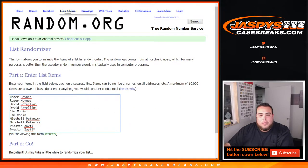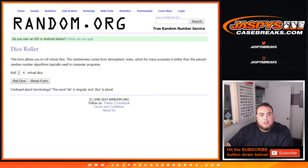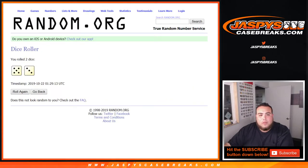So there you go. Customer names, Roger down to Preston, 0 through 9. Let's roll it. We got a 5 and a 3, 8 times — good luck.